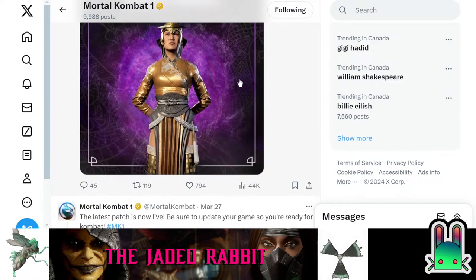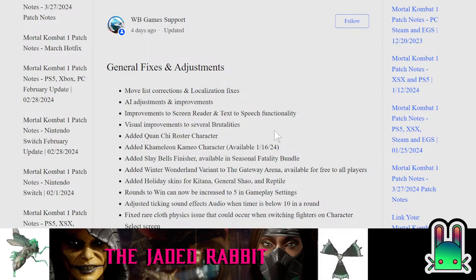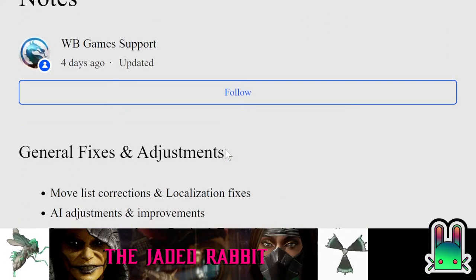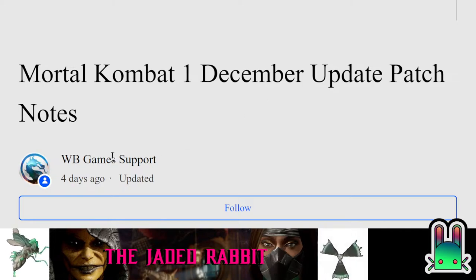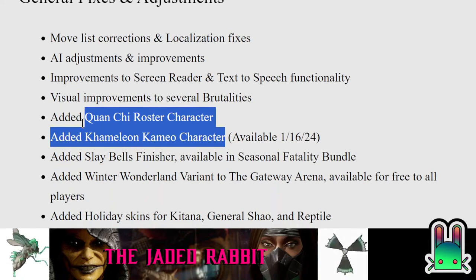They're talking about the Titan Battle, and I was very curious to see why there was a patch update going on yesterday with Janet. Because if you recall, the last time we got a cameo character was with Chameleon, and she was actually added to the game at the same time Quan Chi was added. I find it suspicious that they continuously update the patch notes — didn't the patch already come out? Why do you need to keep changing things? Chameleon was added at the same time as Quan Chi, so why did they decide to add Janet later?